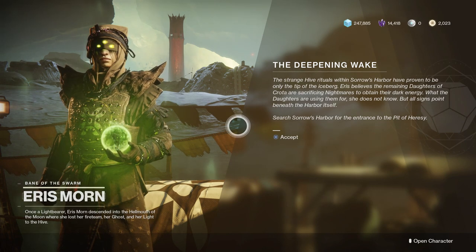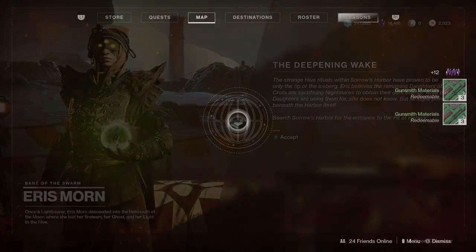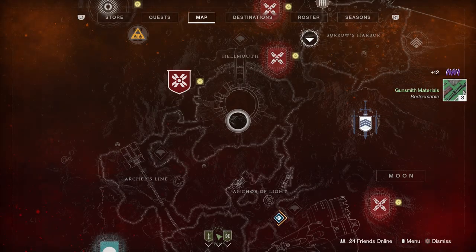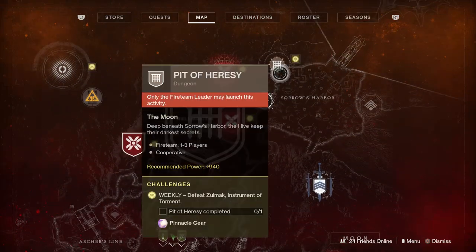And that's it, guys. Once you complete that quest and talk to Eris and get that dialogue, in the top right-hand corner of the map you will see the Pit of Heresy. My full guide for the Pit of Heresy is going to be coming out in the next few days.